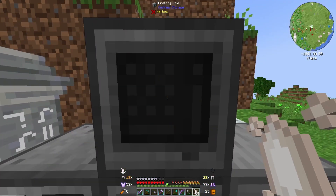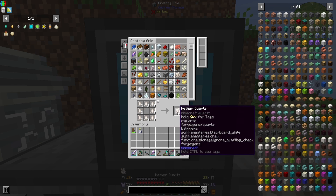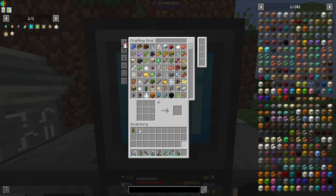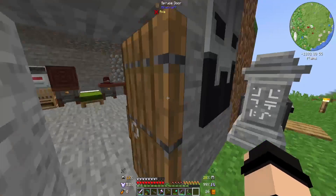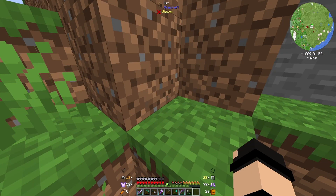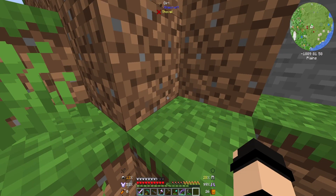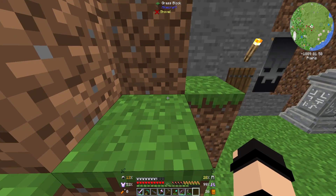We'll craft as much quartz as we can from a stack, then pull out a stack of this and that will smelt up into our silicon that we need to make the other storage containers. Storage is sorted. There is one last thing I want to get sorted today — we'll sort the base next episode. I'm just trying to get everything organized so that we can start building, and that is early game flight, believe it or not.